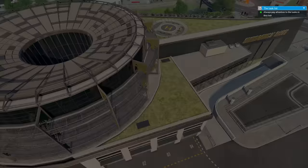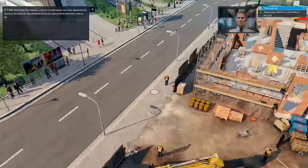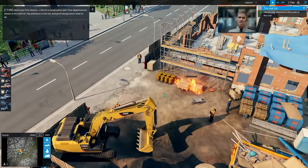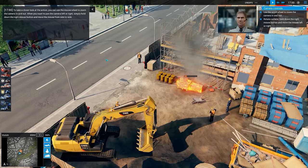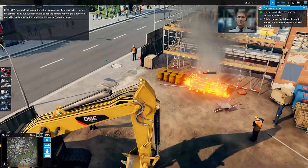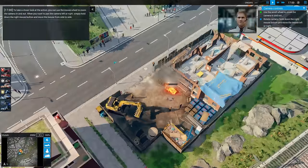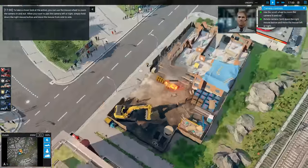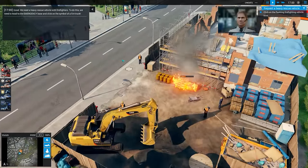I'm going to take this from the basics. This is the tutorial, so let's jump in and get on emergency. Your objectives are shown in the task list - pay attention to this list and you'll always know what to do. Use the scroll wheel to zoom the camera in and out. Rotate camera - hold down the right mouse button. Seems I can't actually move away; the viewpoint is stuck on this. That may be just for the tutorial, so let's give it a little chance.